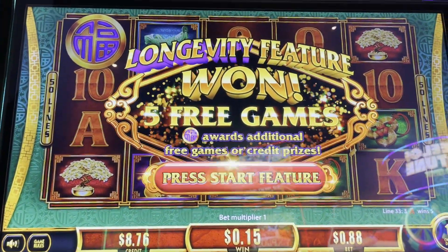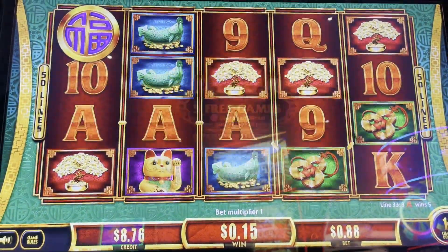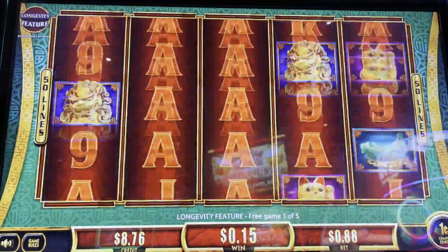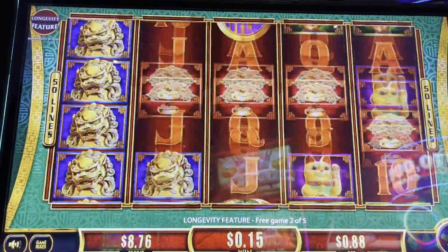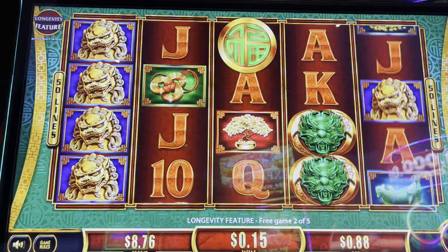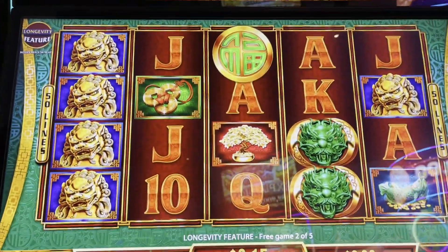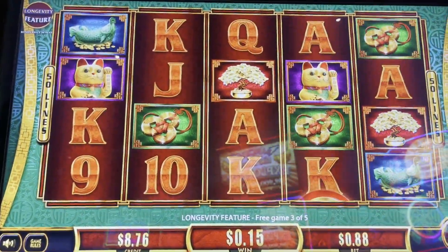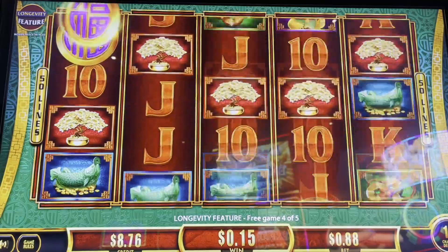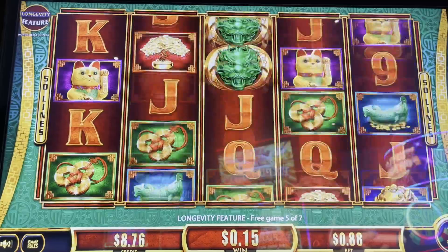We just got the longevity feature. Let's see if we can spin these other bags in the bonus. Great trigger. Come on, we need purple coins. Ooh, match — darn it. Come on, spin that green bag. Oh, we spun the green bag. There we go. Let's get it. Come on, purple coins! Spin the red bag, we got two more free games.